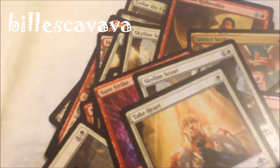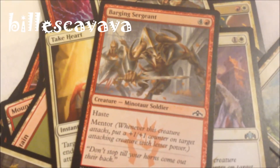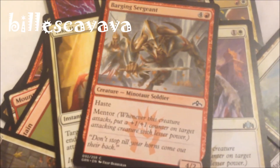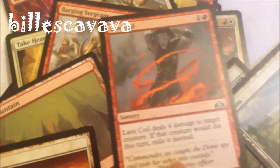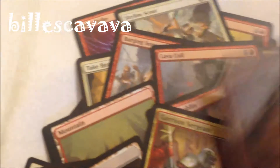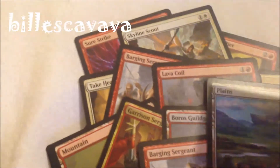I had two of these guys — sorry about the glare. They have haste and mentor: you can give a creature plus one plus one counter if it has less attack than this one. That's pretty good. I also had some solid removal and Boros gates, which rounded the deck out nicely.